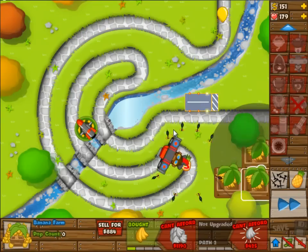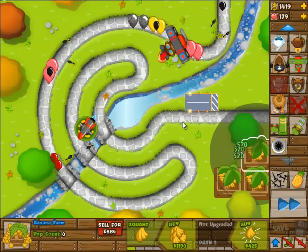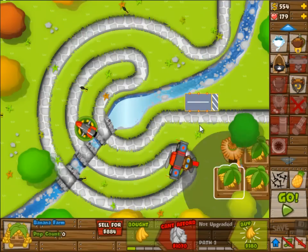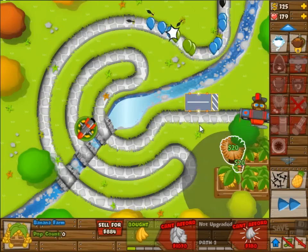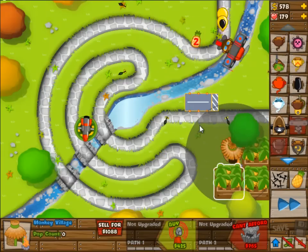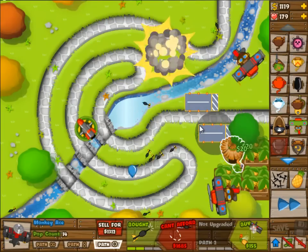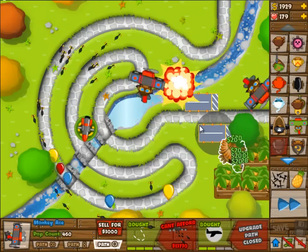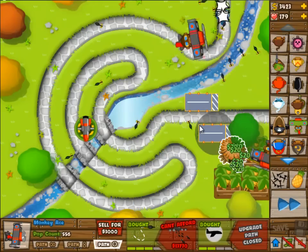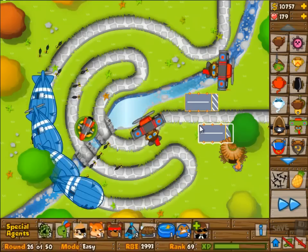So once I get the Nefemis aim, I go for the banana farms. And I'm going to upgrade all of them to 2 and 0. Planting one of the villages in range, because obviously I want that 10% reduction of cost. Because it's all about the early game. In this early part, it is still a little bit difficult to beat.